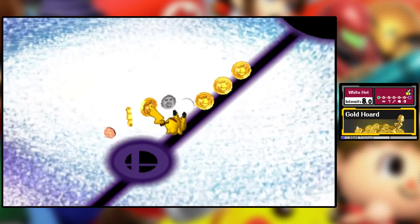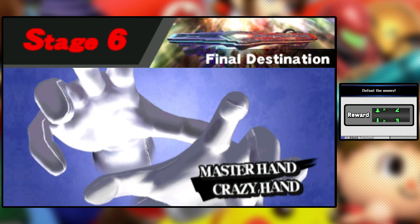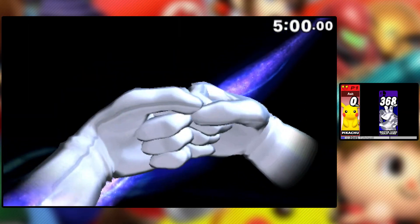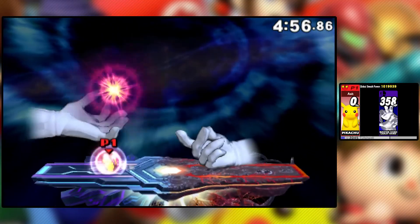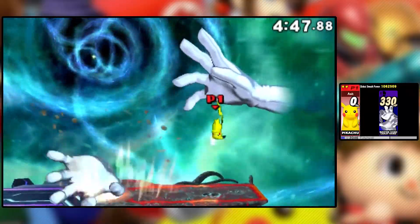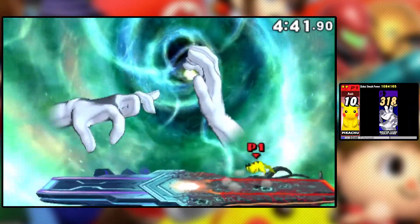We made it here on 8.0 with Pikachu — versus Master Hand and Crazy Hand. Let me take a drink real quick — get that G Fuel ASMR. Not sponsored; I just really enjoy G Fuel. Let's do this. We got out with only taking 10%. Not bad — hit him with Thunder a couple times.